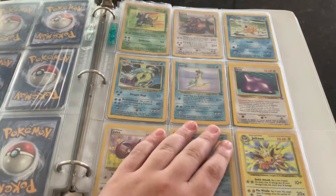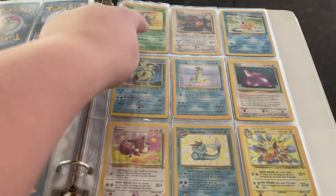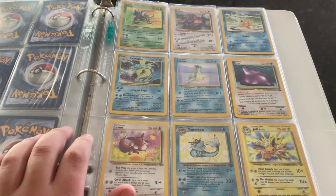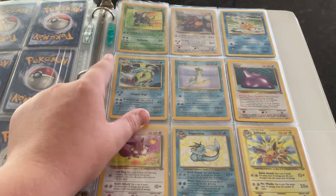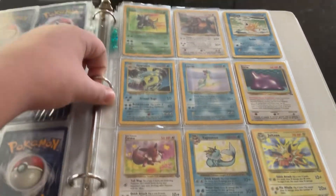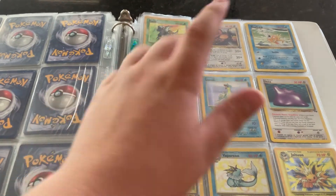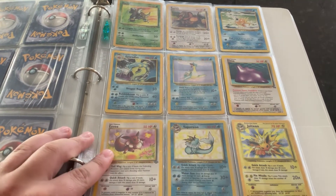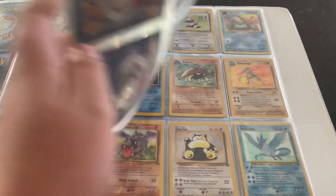This is the page I've shown a lot of people in my collection — this is the page people like. There are five holographics and they are all pretty good ones. The Scyther is meh, but the other four are great. We got Gyarados — and yes, these are all holographic; I'll shake the binder a little bit, you see the holographic thing? It's pretty crazy. So Gyarados, we got Lapras, we got Vaporeon, and we got Jolteon. I still cannot believe I personally have these cards in my collection.